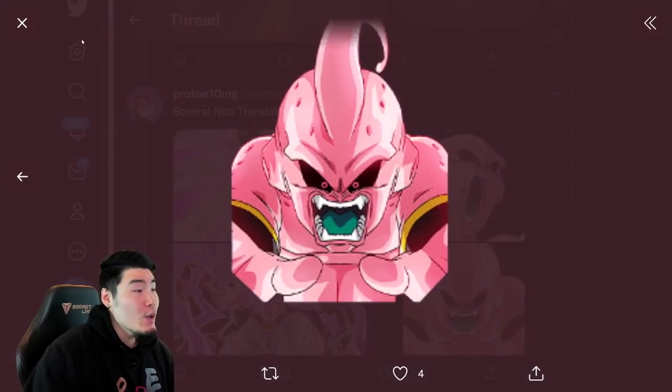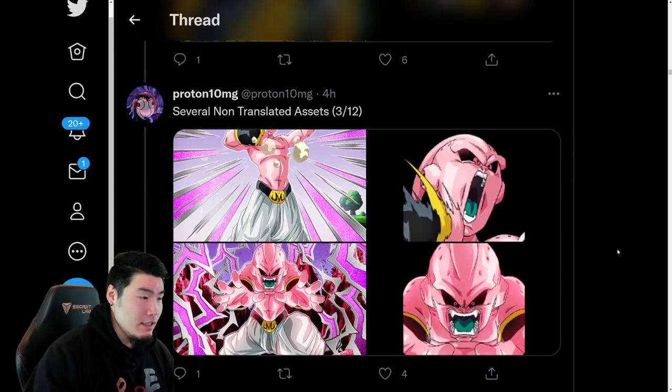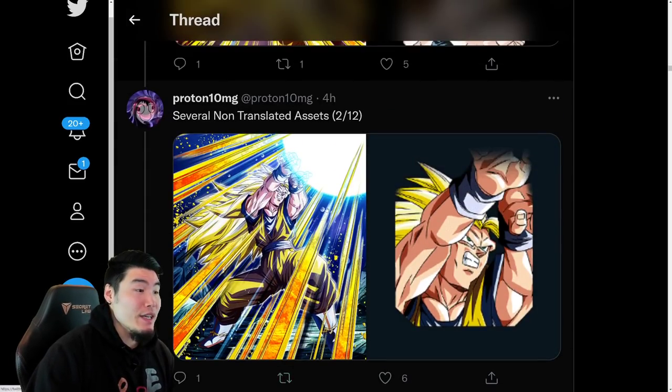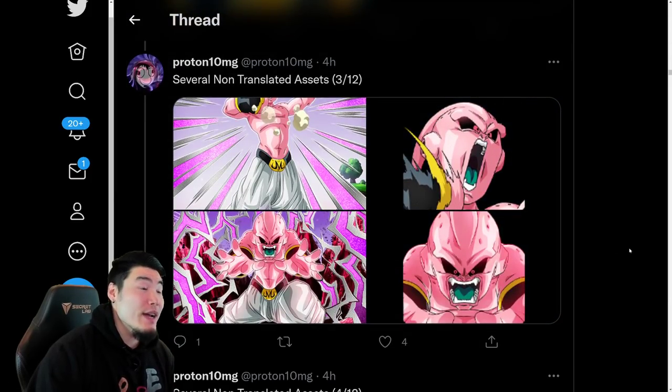So that Dual Dokkan Fest will be dropping on Global probably in April, most likely. Because we have the Saiyan Day stuff coming up, right? So Saiyan Day first, and then after that we'll be getting this Dual Dokkan Fest between the Super Saiyan 3 Goku and the Kid Buu. Once again, these guys are untranslated at the moment, but they're just preparing them for release on Global.